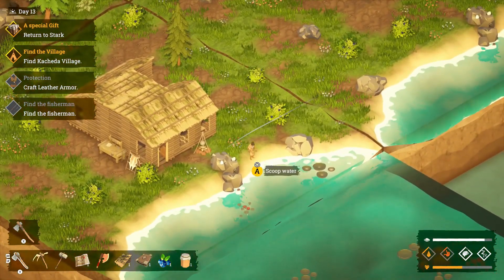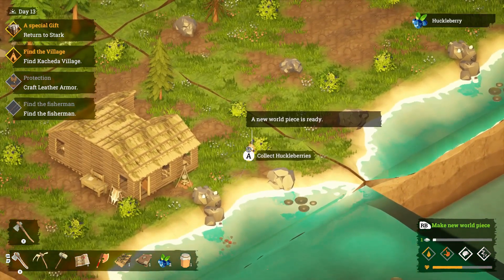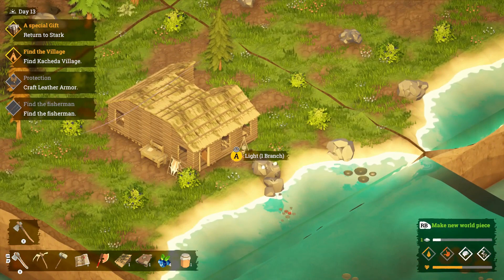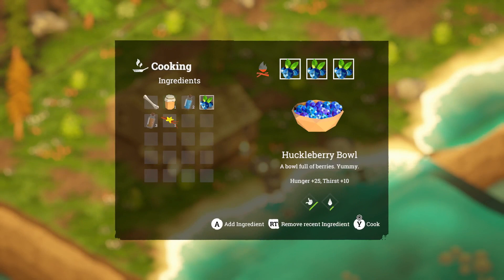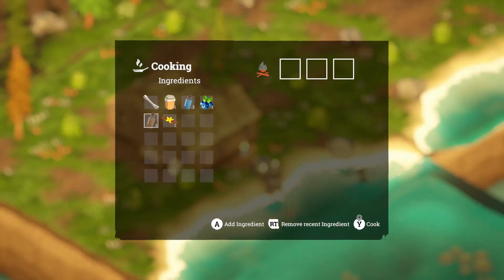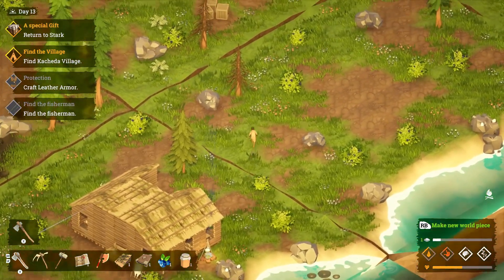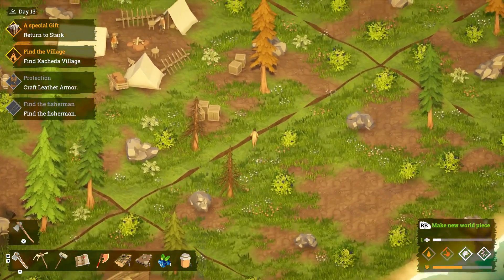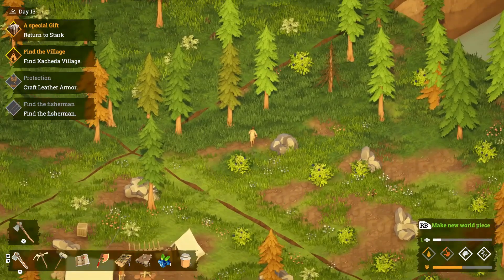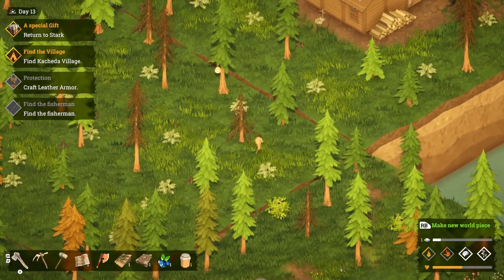I need to keep an eye on the food and water situation, probably. So, find Kachita Village. We'll go ahead and return to Stark since we kind of started that mission. I tend to jump all over the place a lot of the time and get nothing done, so we'll try to focus on one for now. I'm not sure how many of you guys do that with your gameplay, but I'm pretty bad about it — just kind of jumping all over the place.